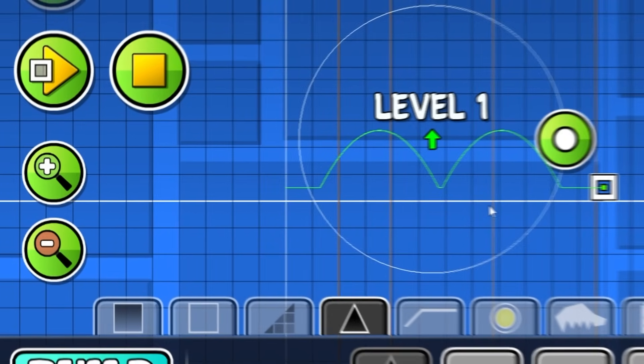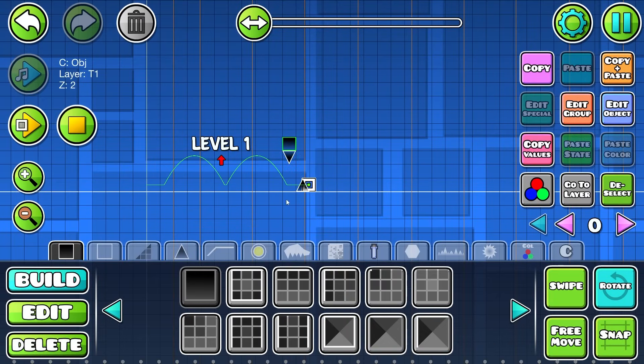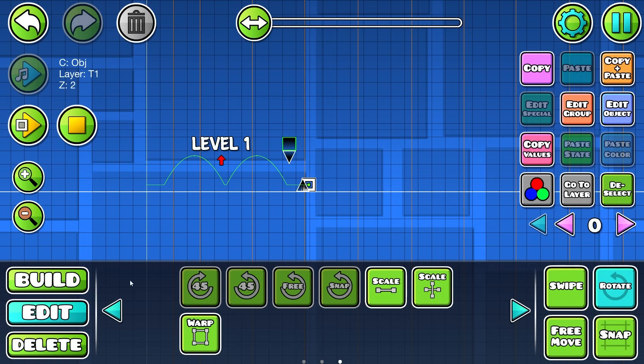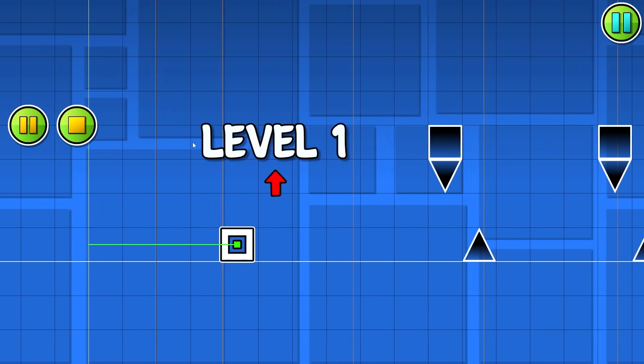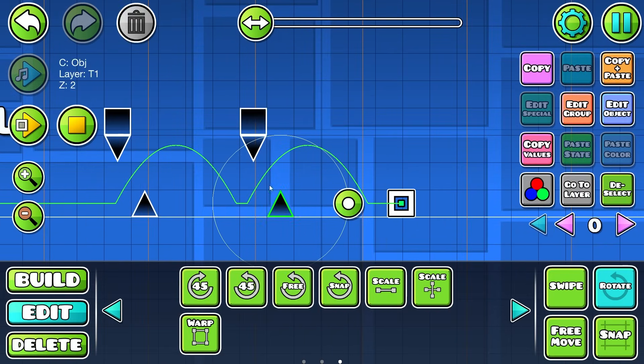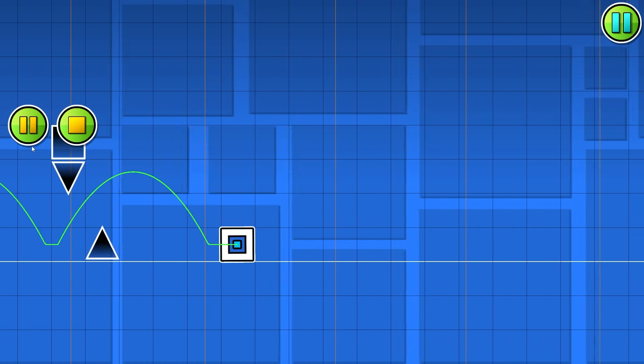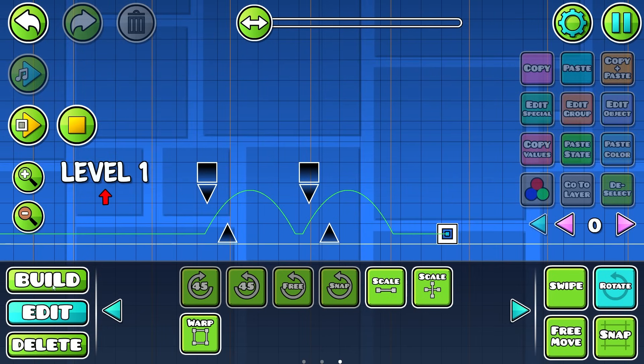So level one, we're going to mainly focus on the cube game mode. I think we could start off with timing — jumps like these, because these are going to be very important. We'll have some of these just like that. Pretty simple jumps, but I feel like we could buff these a little bit. There we go. We have the first two jumps of our level.